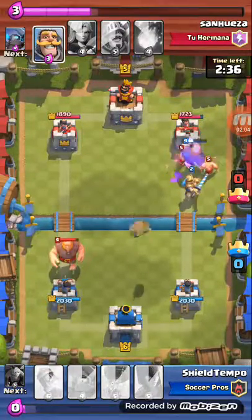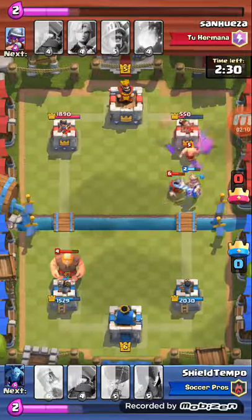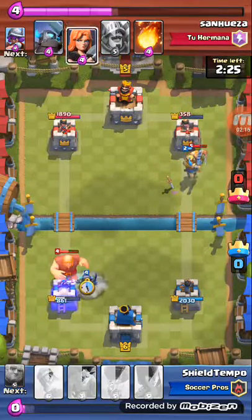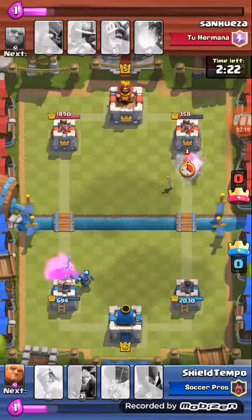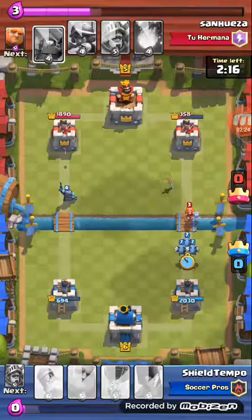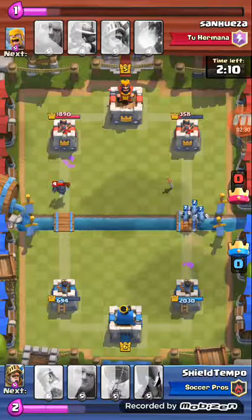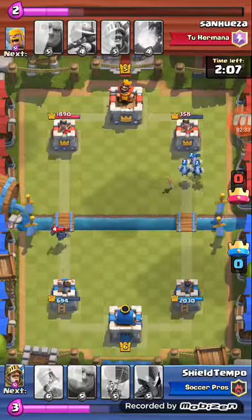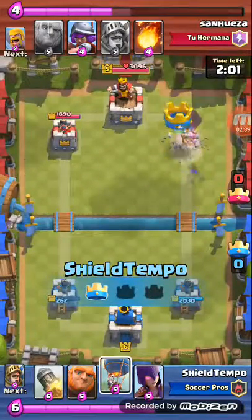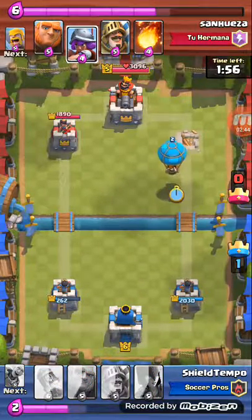Now for most strategies when you push, you don't want to use the same card for two different pushes — at least not the main card. But I have a lot of different options. One push is Giant and Balloon, another is Giant and Witch, another is Giant and Mini Pekka, and another is Giant and Prince. You also have Balloon and Witch, or Balloon and Prince — you can see how you can make a lot of different pushes and defenses with this deck.